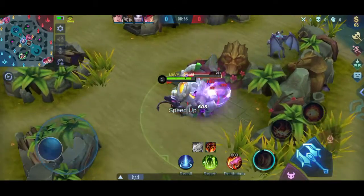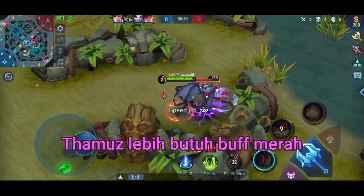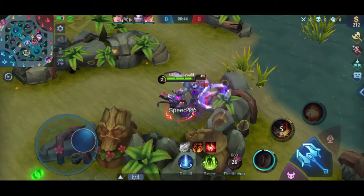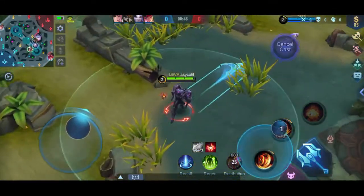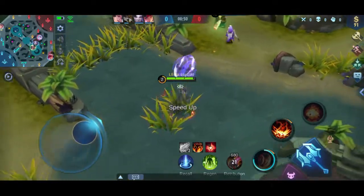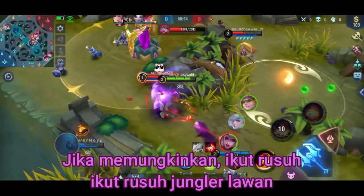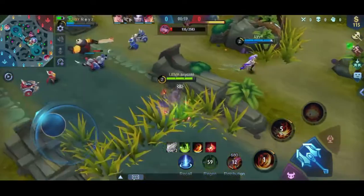Langsung saja kita ambil buff merah ya, karena Tammuz ini usahakan utamakan buff merah, dia lebih penting buff merah daripada biru. Kalau bisa dapat dua ya bagus. Dan usahakan kalau main Tammuz ini lebih peka untuk merusuh lawannya, apalagi kalau lawannya hypernya Marsman seperti ini ya, kita coba bantu untuk merusuh juga.